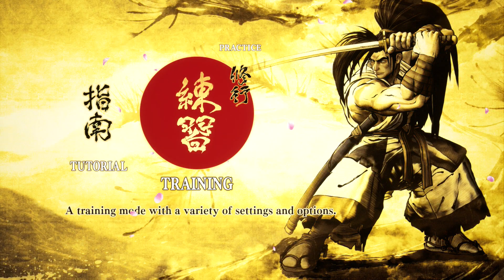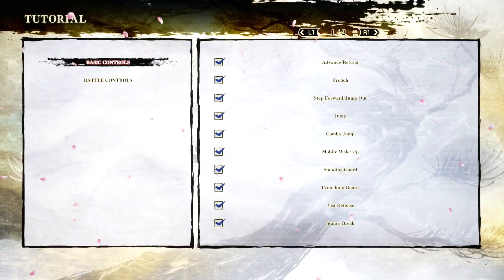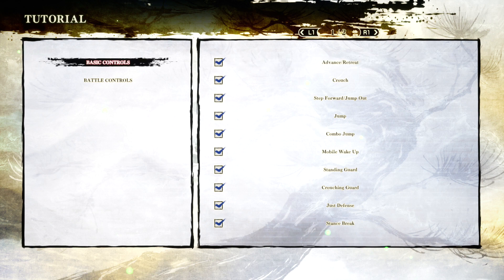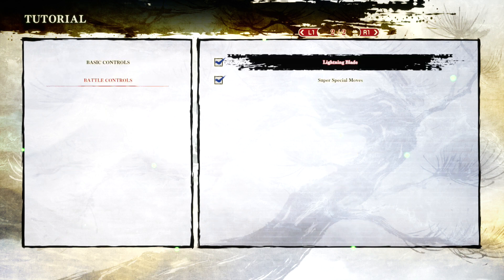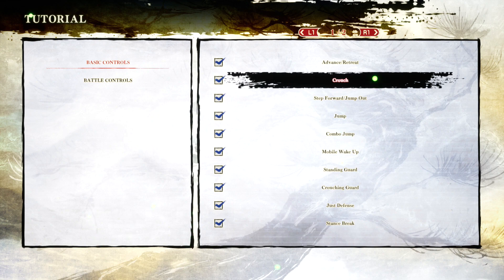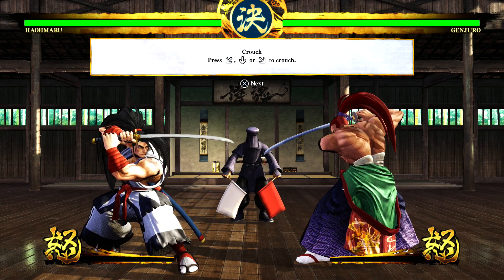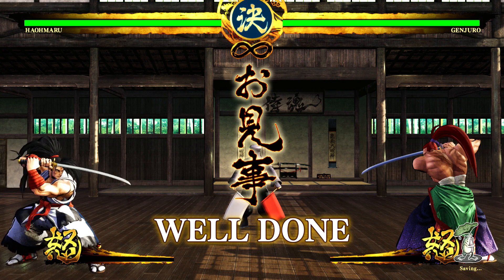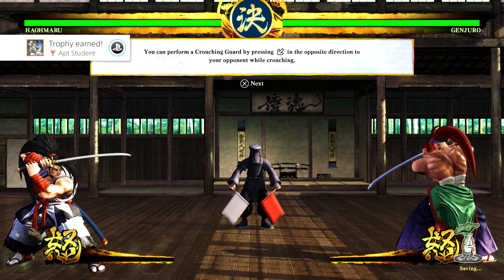I'm going to get the trophy for tutorials — all of them are completed, both basic and battle control. I'm going to go to the easiest tutorial, the crouch one, to pop the actual trophy for completing all tutorials. It's very simple, very quick — literally under one second and you're done. The trophy pops, nothing hard, and I'm done. I already got the trophy for completing all the tutorials.